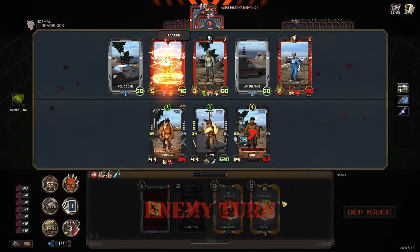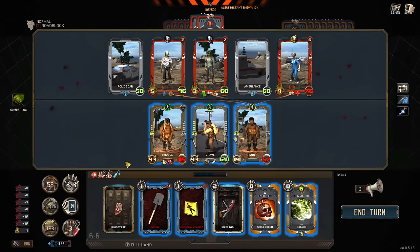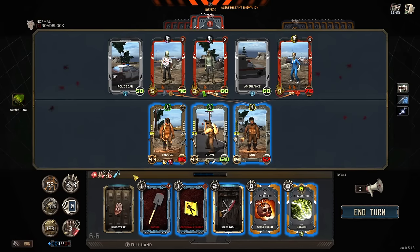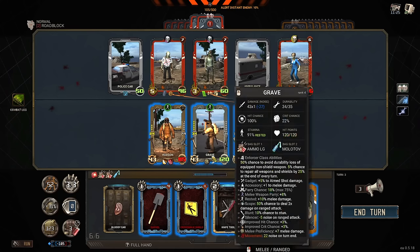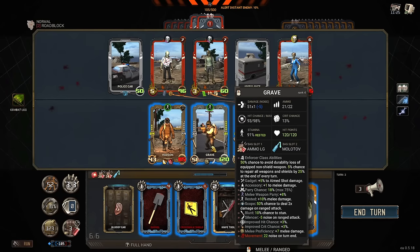Lots of dodges and things going on — we got six stacks on our Skullcrush right now. Your characters do have equipment slots — I've got medkits, Molotovs, I had grenades but used them to survive the last time I ran this map. I've got ammo refills in case your gun gets low. Guns seem flatly worse than melee weapons in this game a lot of the time. There are some guns that overcome that, but in my loadout right now, the only gun really worth using is the sniper rifle.